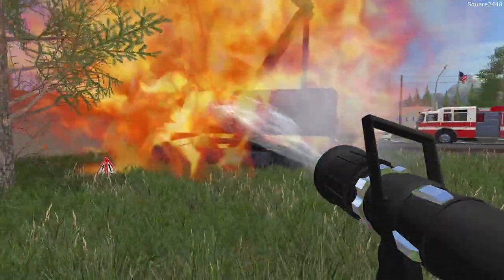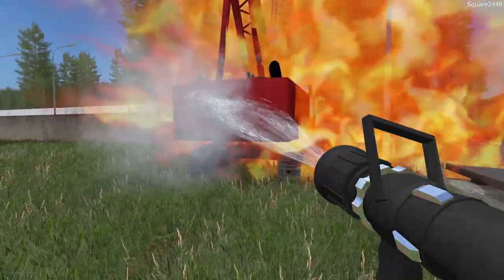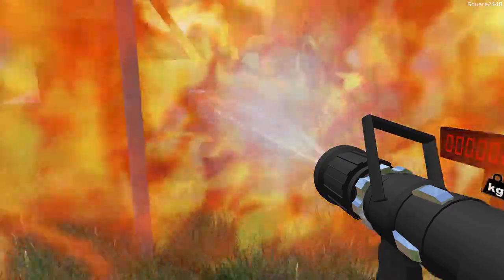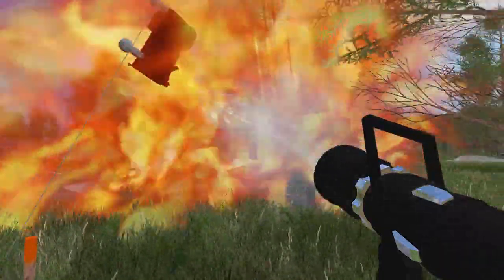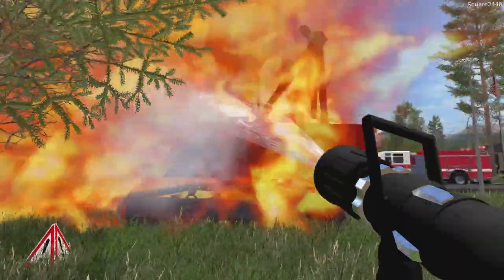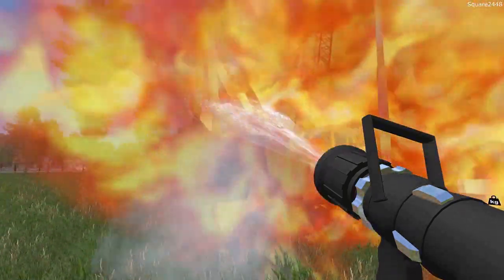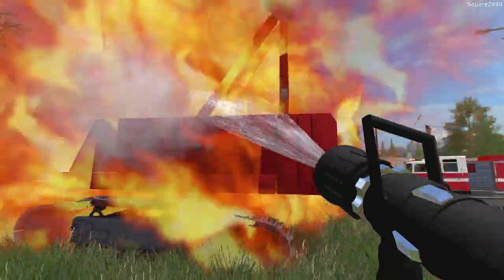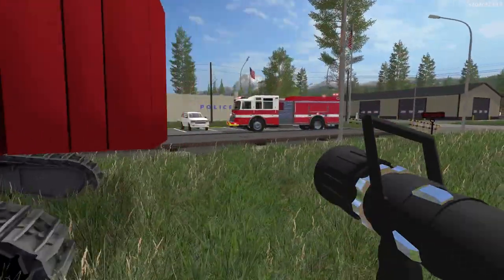If you guys would like to see more throwbacks to FS17, please let me know. FS17 still offers mods and different things that FS19 currently does not. We are putting so much water on it. It would also be pretty cool to fill up the fire engines with water at the end of the day since we go through so much water putting out fires. Luckily it looks like the fire is not spreading to that tree, otherwise it could become an even bigger fire. And the fire is now out. Let's put the hose away and head back to the station.